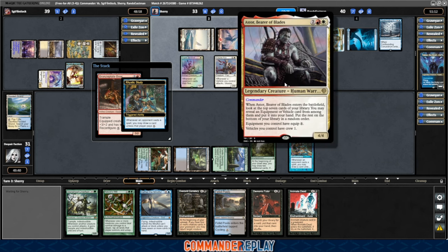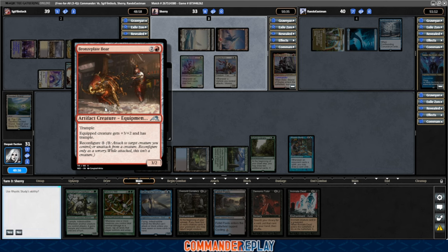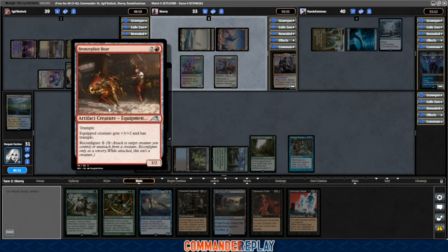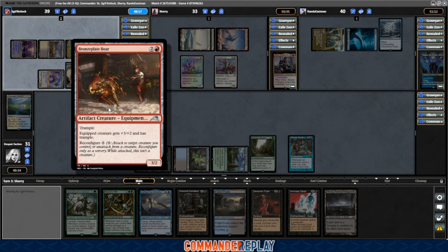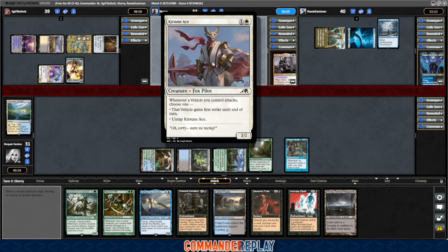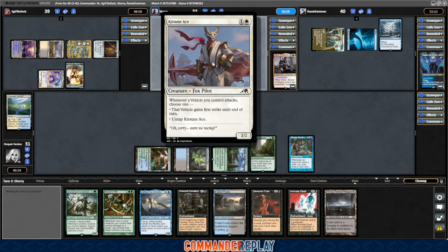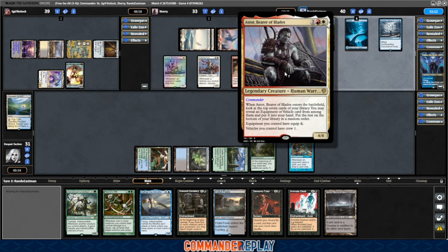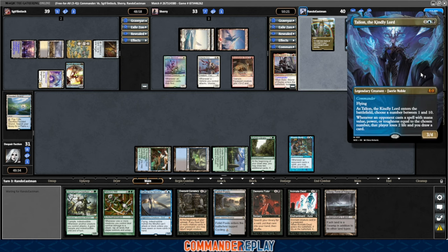How does that work with fighter class — does that make it zero? Bronze Plate Boar coming in. Trample — equip creature has 3/2 with trample, reconfigure. Not a bad little equipment. Kitsune Ace — whenever it attacks, choose one: untap it or target vehicle gains first strike until end of turn. Not sure if he's on equipment or vehicles with this build. And then we have a pickup player piloting Talion the Kindly Lord as a newer one.